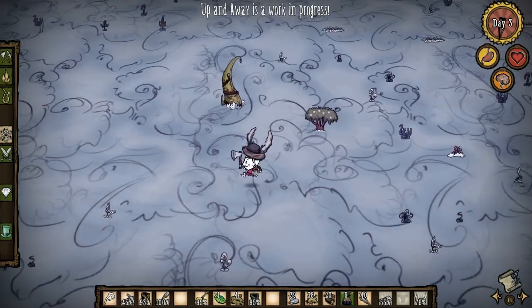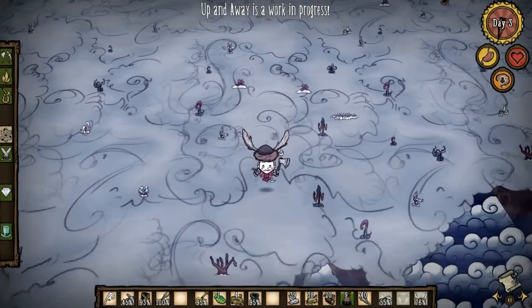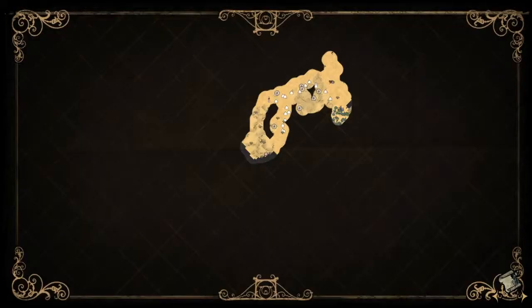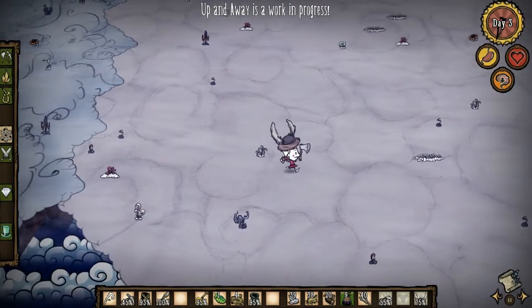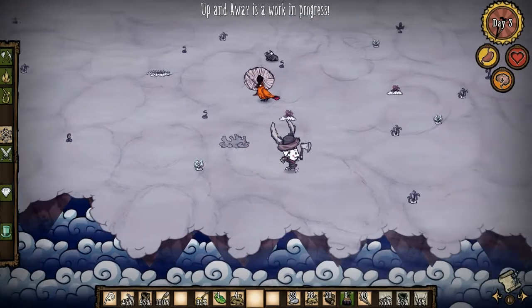Welcome back everybody to Don't Starve Up In A Way. I believe I said 'up, up in a way' in the past. So I couldn't find rocks — there were zero rocks. No rocks down there, just a bunch of useless biomes. I didn't search for that long because I wanted to get this episode done. So here we are, let's continue our adventure.